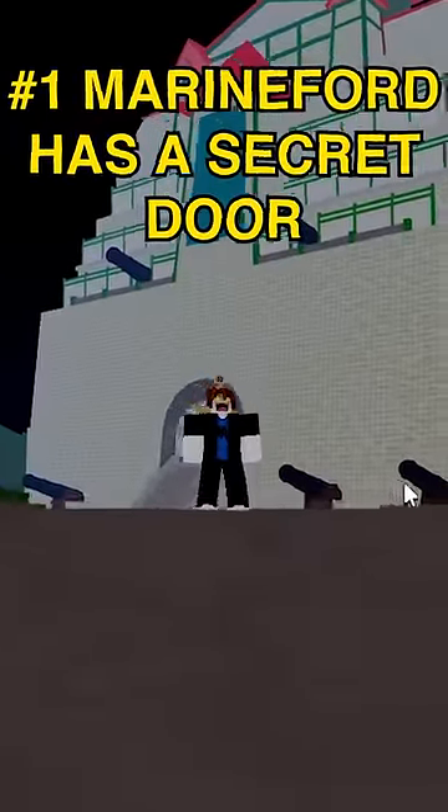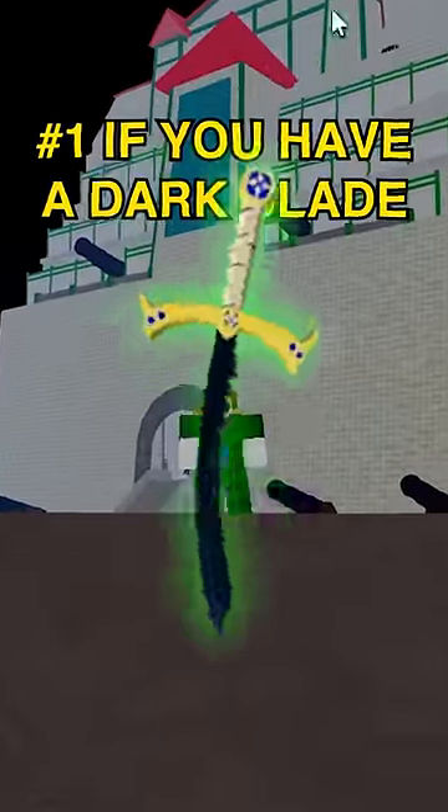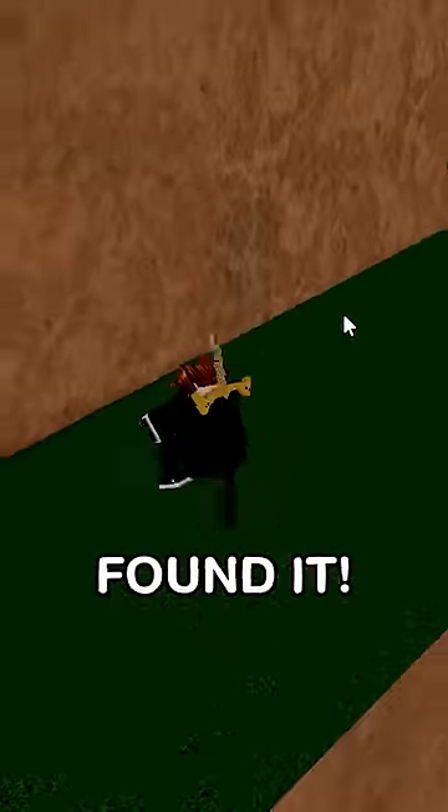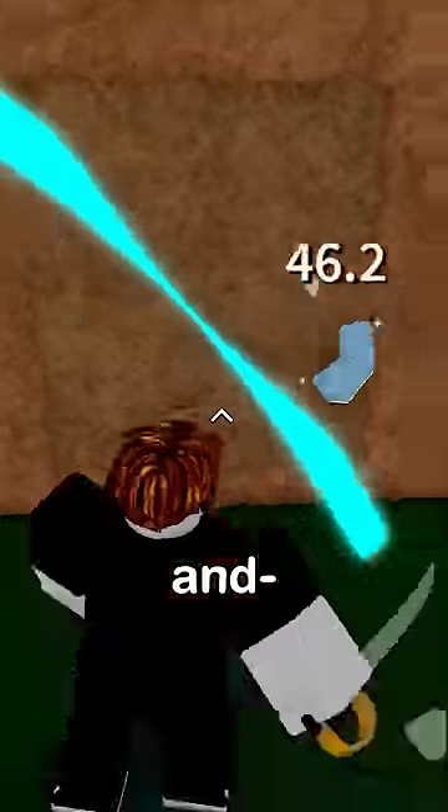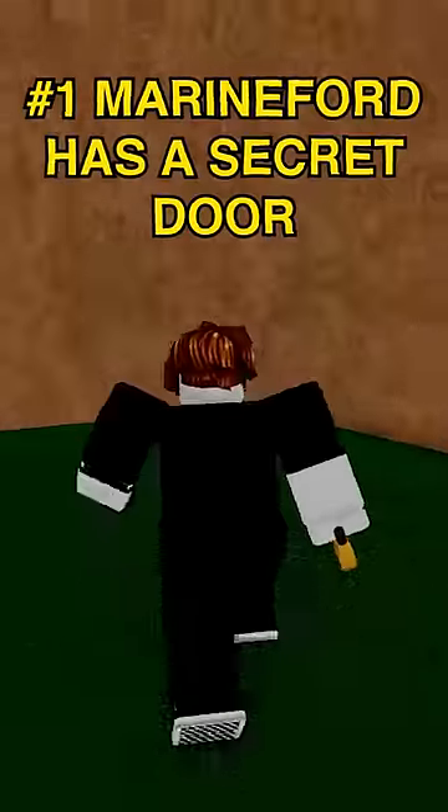On Marineford, there is a hidden door you can only get through if you have the dark blade. I think I've found it — that might just be a regular wall, though. Let's test with the power of pay to win. There is a hidden door! And yeah, you can't use the best sword in the game to open it, though. That one's true.